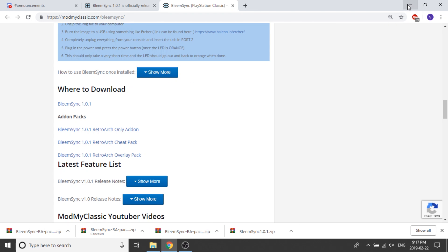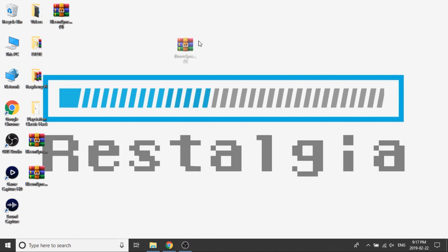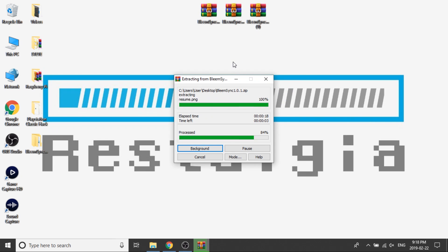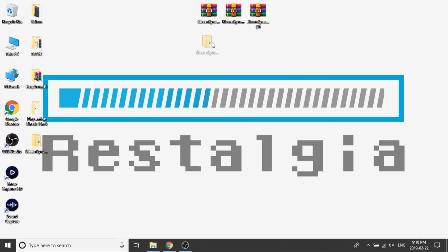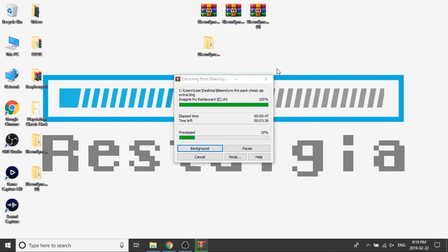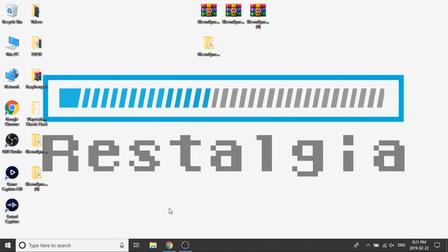Now that those files are downloaded, I'll minimize the browser. I've got one folder here which is my overlay, another zip which is my cheat pack, and my BleemSync 1.0.1 build. I'm going to extract the BleemSync 1.0.1 build, then extract the cheats, and then extract the overlay package as well.